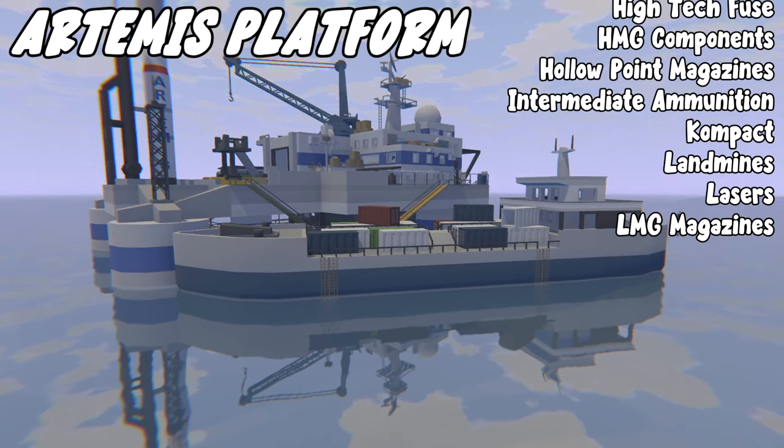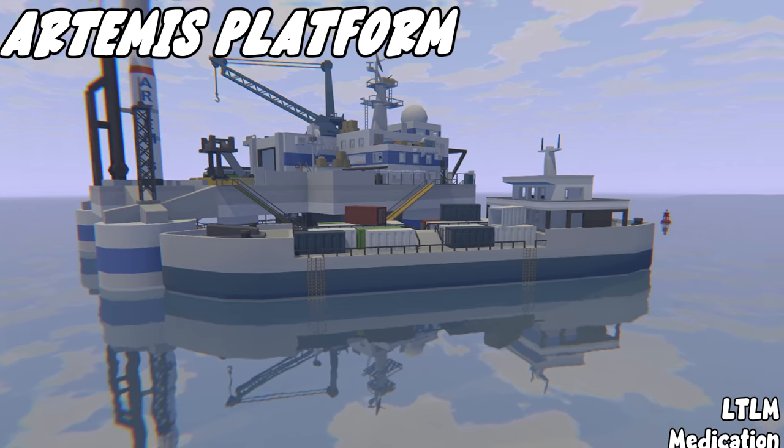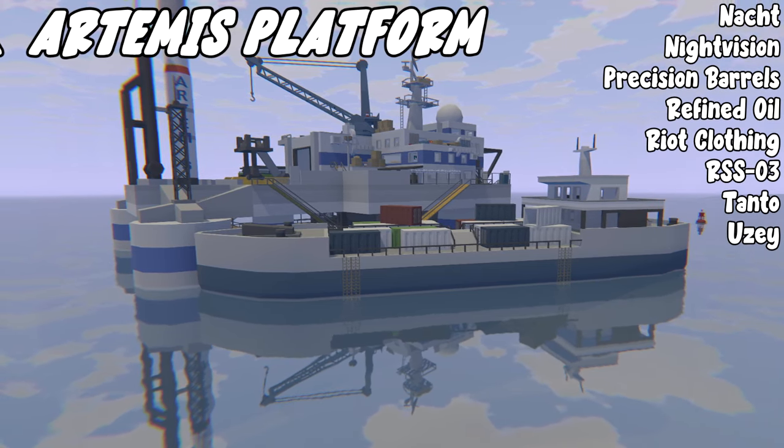Artemis Platform also drops hollow point magazines, intermediate ammo, compacts, landmines, lasers, LMG magazines, LTLM, medication, missiles, mortars, noct, night vision, precision barrels, refined oil, riot clothing, RSS-03, tanto, and Uzi.